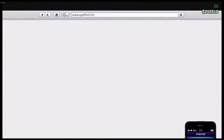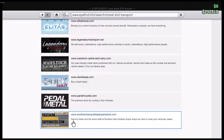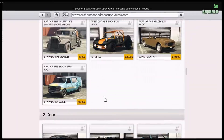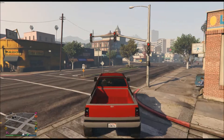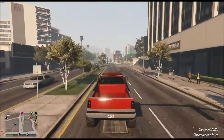Going to the in-game website — Southern San Andreas Super Autos — and looking through the car list, we can find a Sand King XL. The base price is $45,000. So immediately, by waiting and being patient, you save yourself $45,000 straight away — and that's before we even start looking at mods.